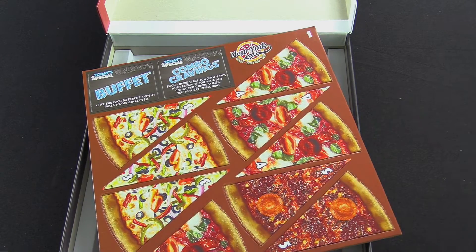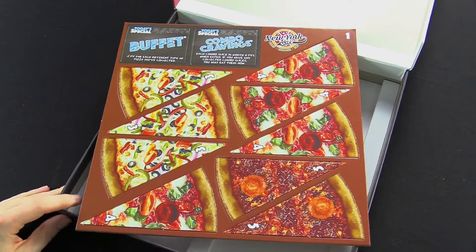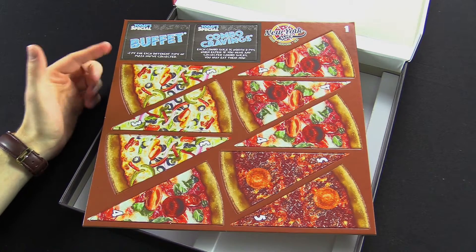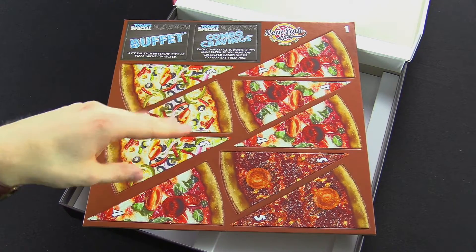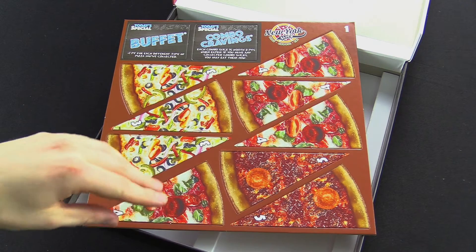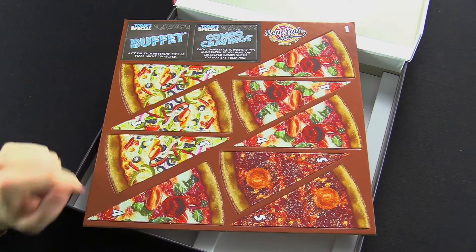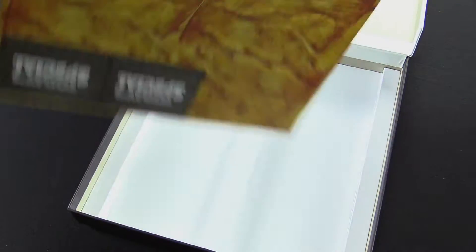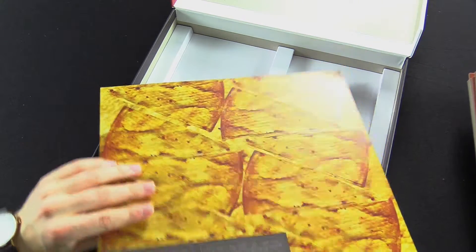You've got the little today special cards up top, which is a nice touch. And then you've got different types of pizzas. The today specials can either be points at the end or they can have abilities you can use. Each pizza — it does matter what's on top of them. The other side is photorealistic, it's really good.